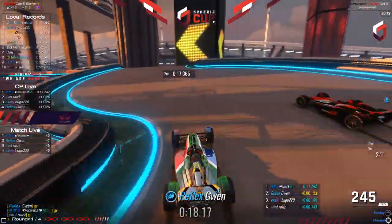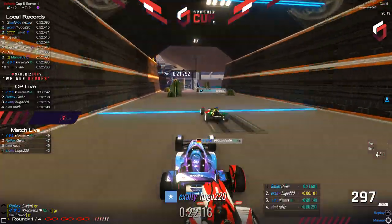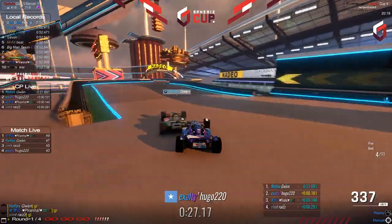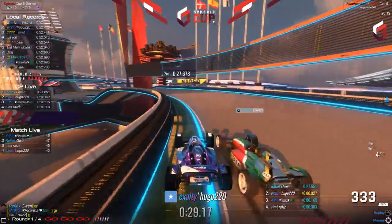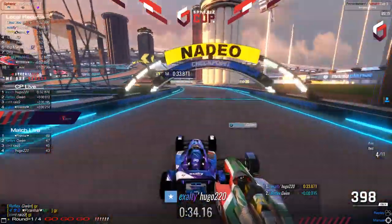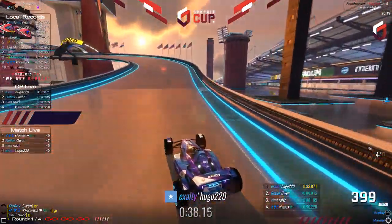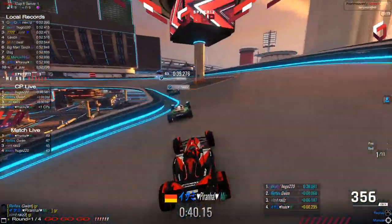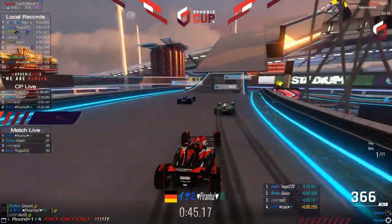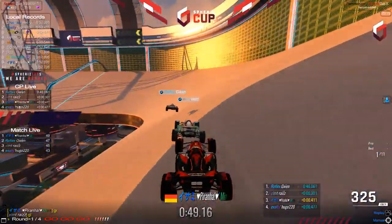Going into the round now — it is Gwen that takes an early lead, but Hugo is trying to attack. Great speed by Hugo, gets the inside line, a little bit of a shorter approach, very close to that wall on the outside. Hugo was actually able to pass Gwen, neck and neck going through the loop — only 15 milliseconds apart. Ryzo on 3rd, Piranha a little bit further behind. Coming towards the ending — oh Hugo with a touch! Hugo dropping down all the way back to last place. This is a round where he shouldn't have made that mistake.